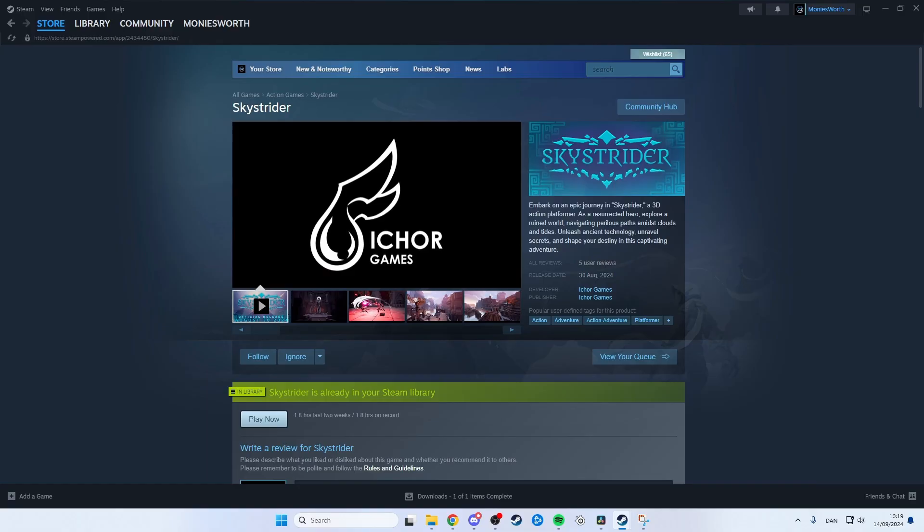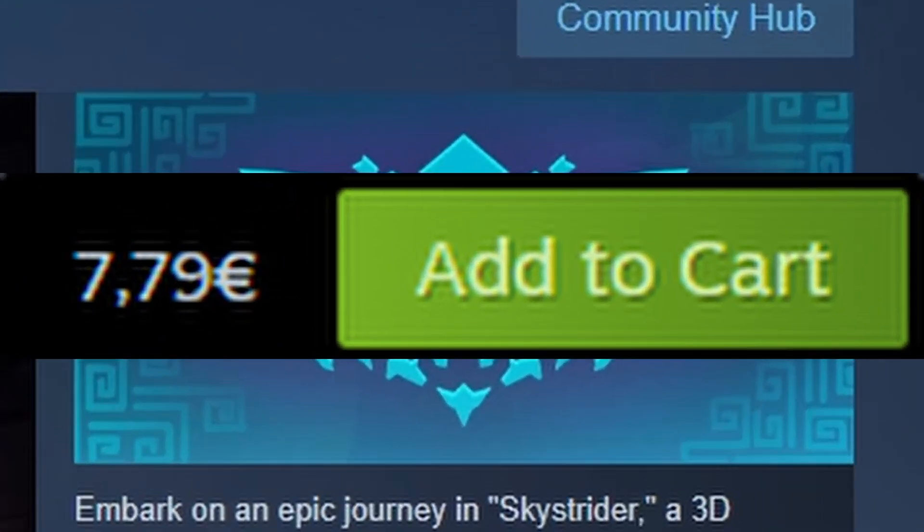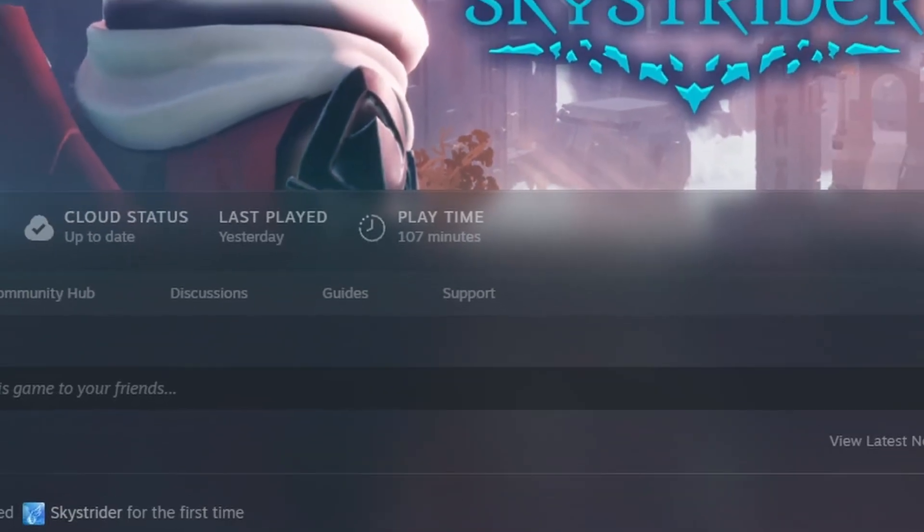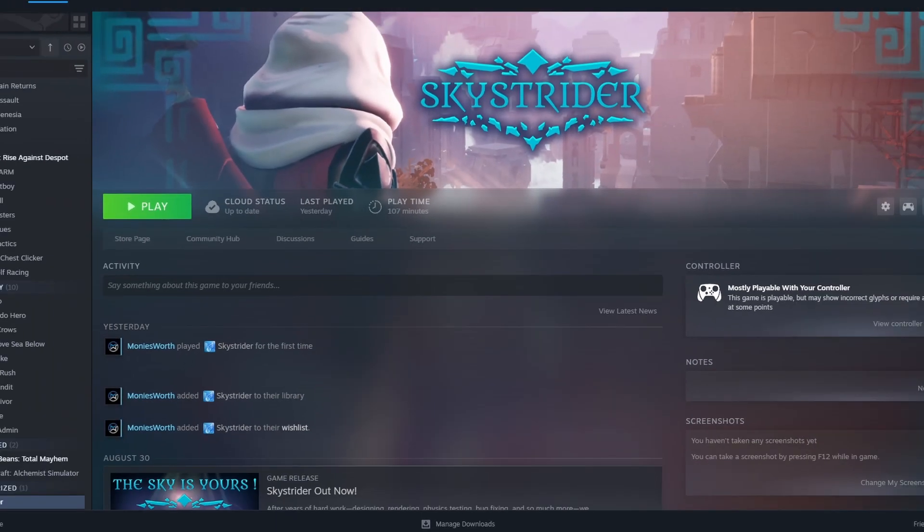Hello everyone and welcome to Money's Worth. Today we look at Sky Strider with a base price of 0€ and 79 cents. I finished the game in just under 2 hours. Let's take a look at the gameplay and content and then I will give you my opinion of the game. Let's get into the review.